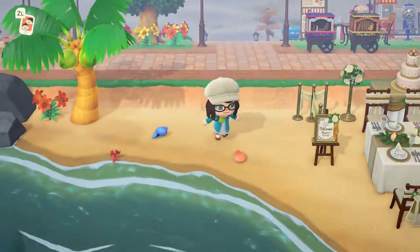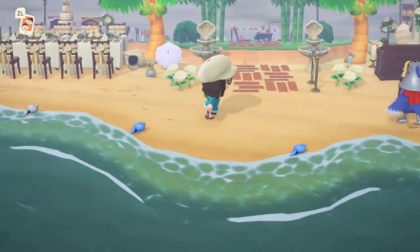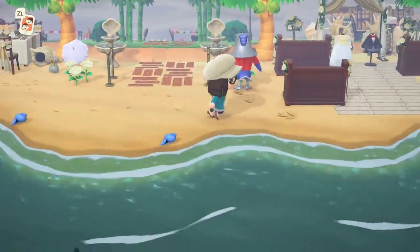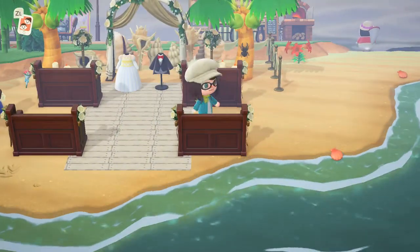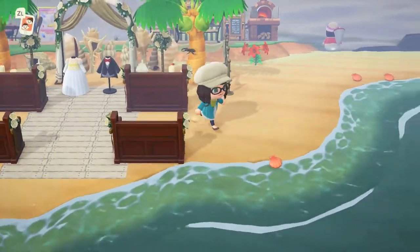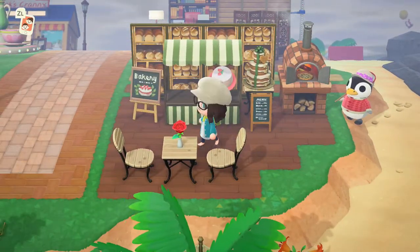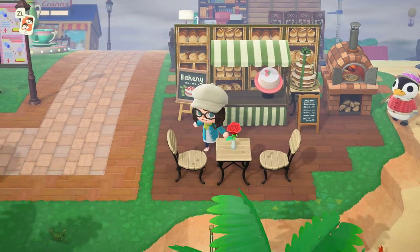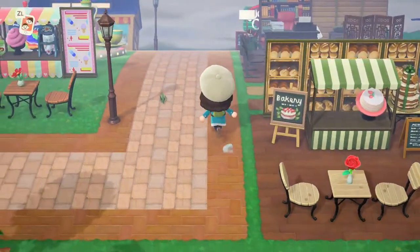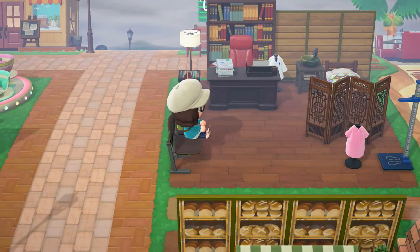Down here on the beach we have it set up for a wedding with my pretty entrance. I was pretty excited about the wedding event that came in because I was able to make this area much more fancy and pretty. Then we have Aurora walking around with her net by the bakery — this might be my favorite little spot right now, I love the way that it turned out. Behind the bakery we have the doctor's office, because every island needs a doctor's office — why wouldn't you have one of those?